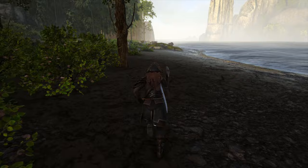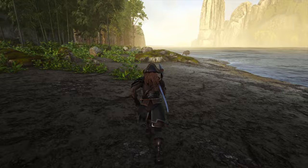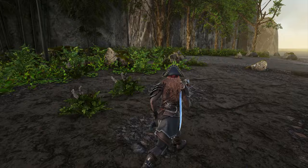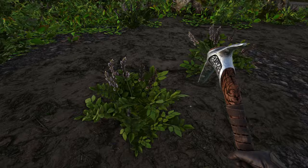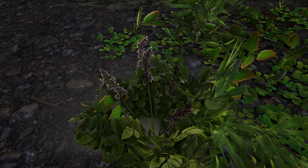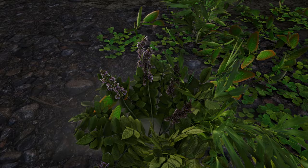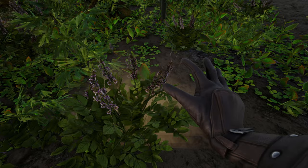With farming you need seeds obviously to grow crops. Luckily on this island there is a lot of wheat, so I want to show you what the wheat seeds look like. This is what wheat grass looks like and this is what you need to collect in order to be able to grow wheat. You cannot use wild vegetables in your food recipes - you have to actually grow and domesticate them. Just like plant genetics and how things evolved, they want you to domesticate these little wheat plants into actual wheat.